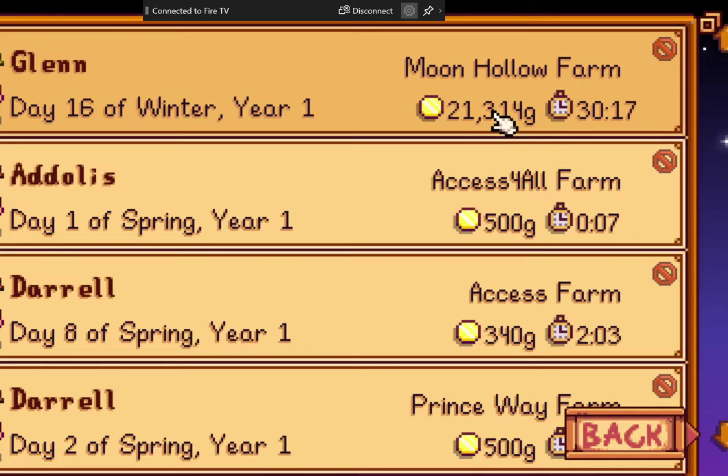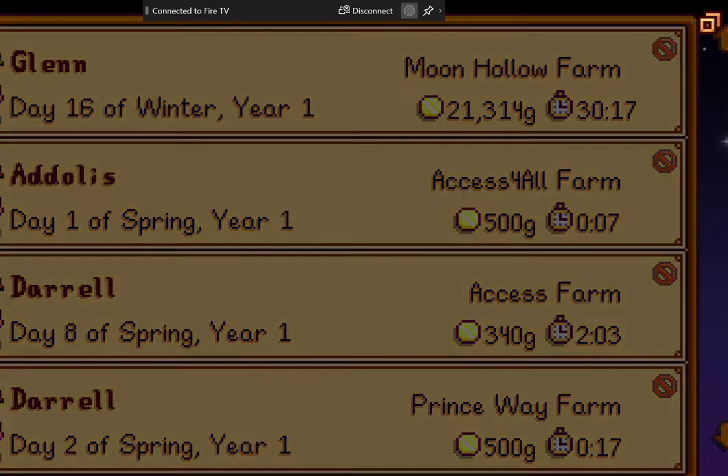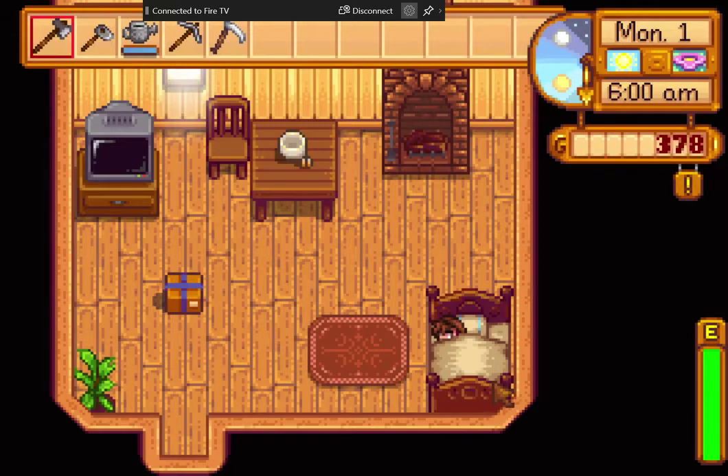We are back at the top of our list. Access for All farms selected. Farmer: Atlas. Money: 500. Hours played: 007. Day: Day one of spring, Year one. We're going to load this. I have now switched to my controller, but note that you'll find your farmer and press the left bracket key. The first thing you hear when you wake up is your bed.